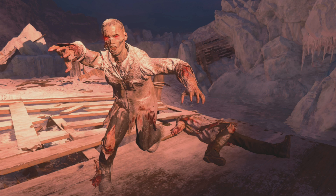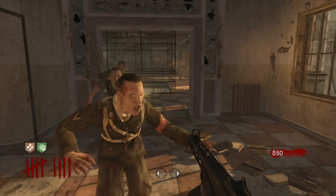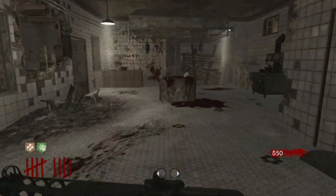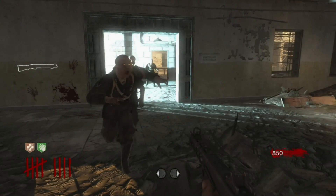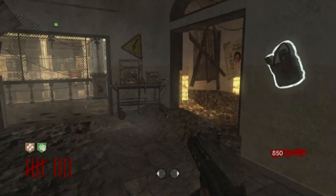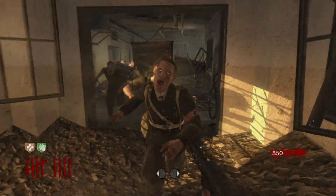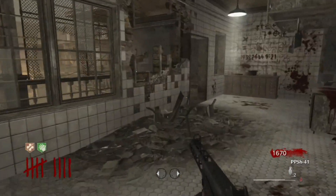Yo guys, Josh here. Before we get to talking about this type of sprinter or this type of motion speed, let's get back to talking about the Verruckt runner. Obviously, zombies from World at War, Black Ops 1 to Black Ops 2, 3, and 4. There's always a specific type of sprinter zombie. For World at War, and only the World at War Verruckt, you have what I call the Verruckt runners.